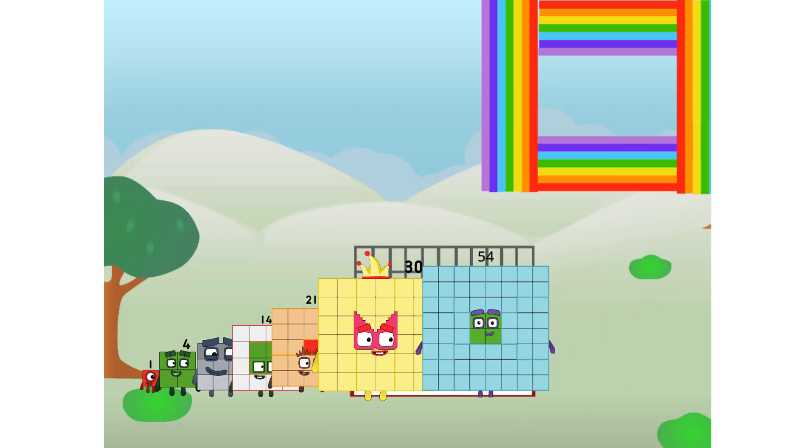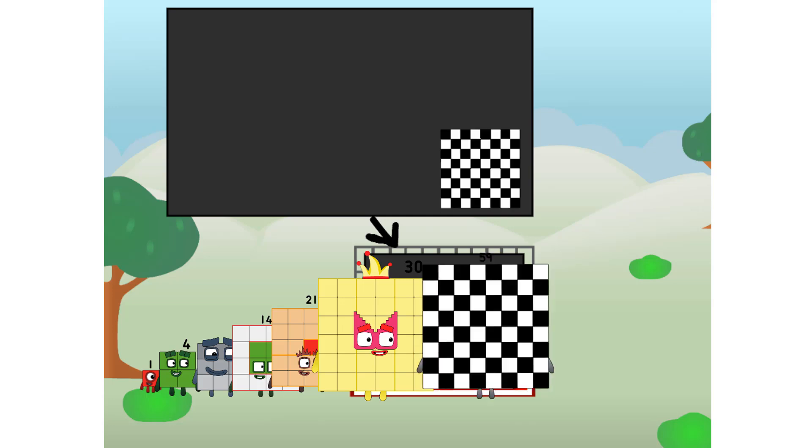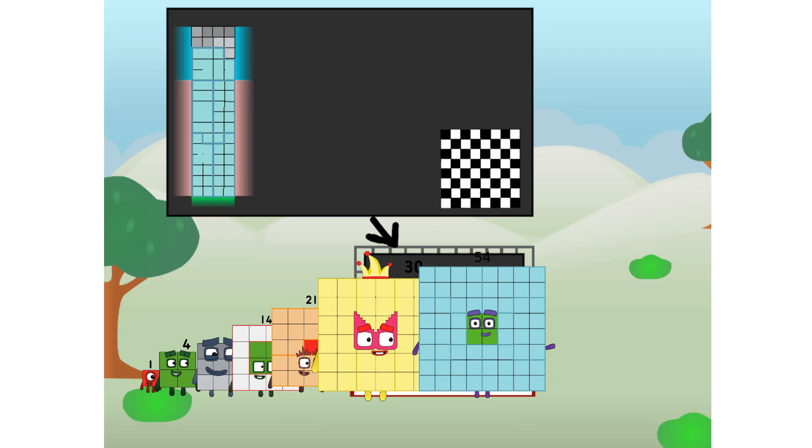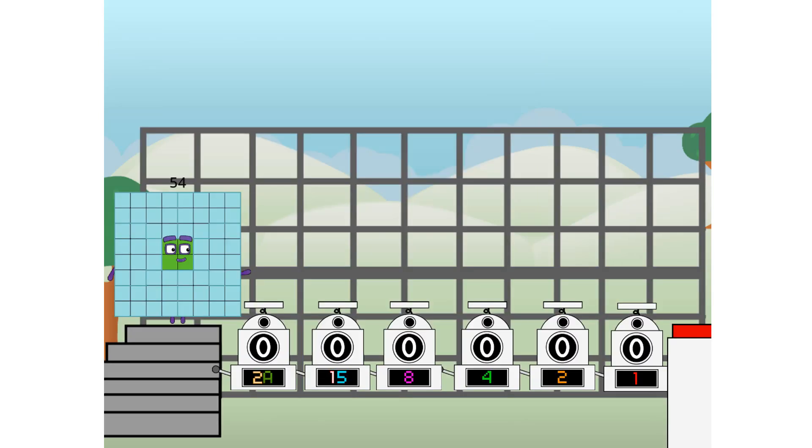There you are. This way — I've got so much to show you. I am 524. And I can be a strong square, a chess board, a super rectangle, eight octoblocks, or even a super cube. But today, I want to show you a little trick I call Binary Boosters — using the power of doubles to send any number flying.